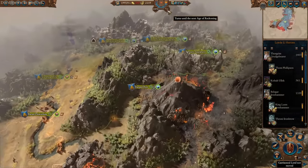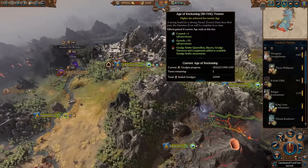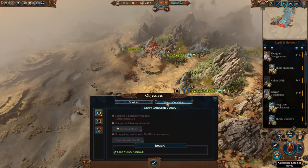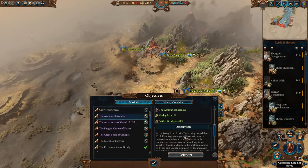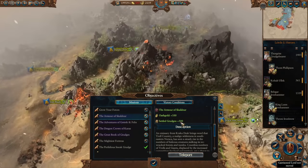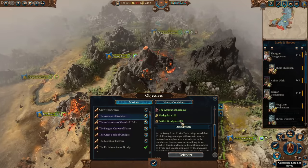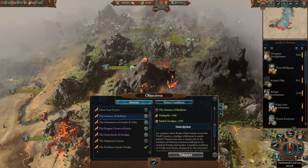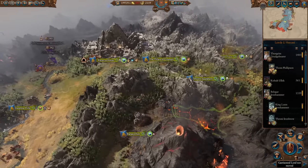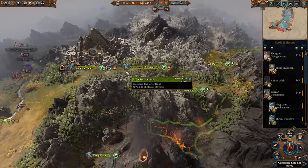You have 10 turns to complete the Age of Reckoning, and you've got to make sure you settle as many grudges as you possibly can. Keep in mind that quest battles will also give you settled grudges. So in the early game it's paramount that you utilise quest battles to obtain the highest percentage of the Age of Reckoning you can, because you get an insanely powerful free army — it's well worth doing as it will help you snowball significantly.